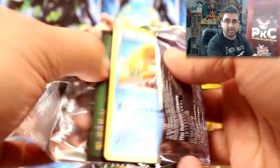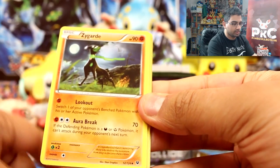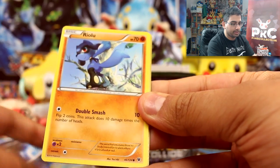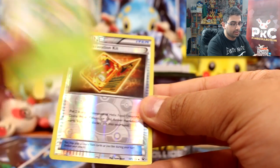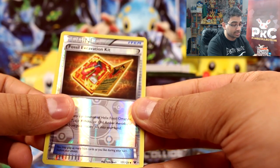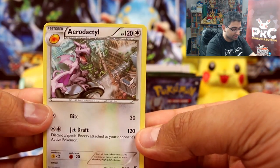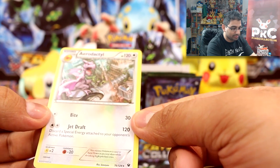Alright, last pack for this part — it's getting pretty long. We have Whimsicott, Zygarde, Wormadam, Binacle, Riolu, Minccino, Whismur, Snivy, fossil excavation kit, and an Aerodactyl. I love this card — that's a nice way to end. Awesome — that's really my favourite from this set I think!